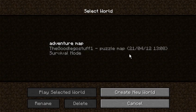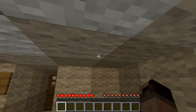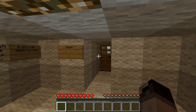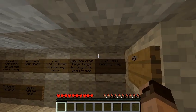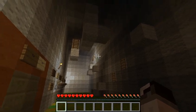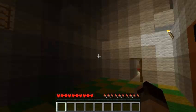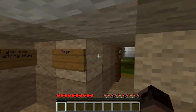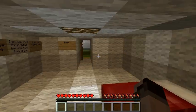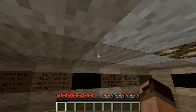One of my subscribers — his name is The Good Lego Stuff One as you can see here — has sent me a puzzle map. Unfortunately this puzzle map is concentrated around parkour, so that means I have to be skilled at parkour, right? Well, I am not. I actually rage quitted the first room like three times, and this entire map is based around parkour, just so you know. So the spotlight is not going to be a playthrough. I'm not going to do that because I can't. I'm going to go through maybe the first two or three rooms with creative mode on.